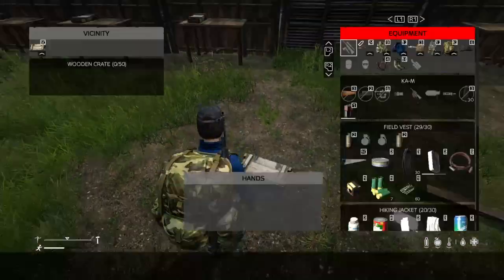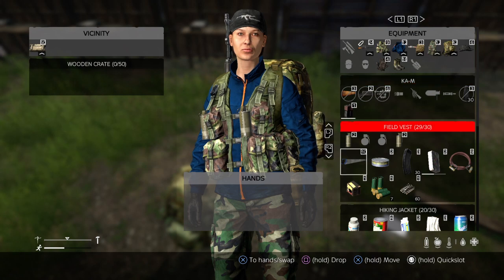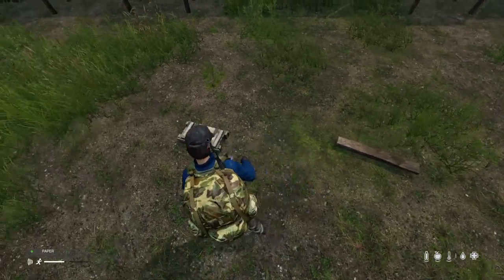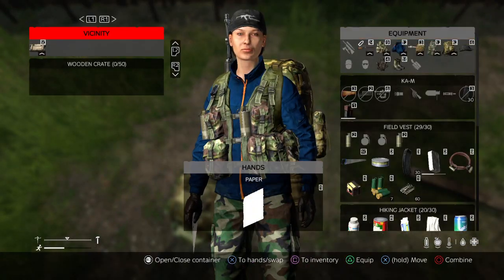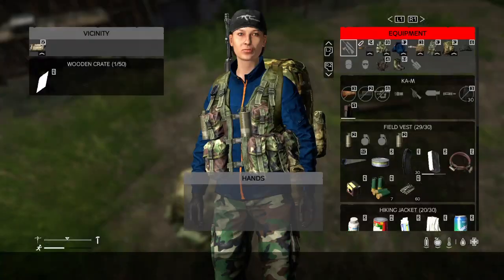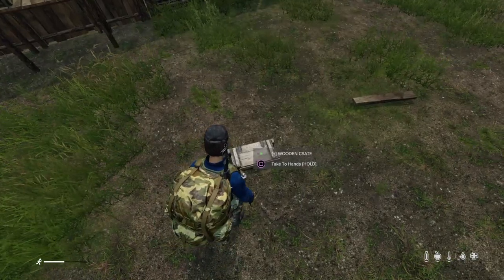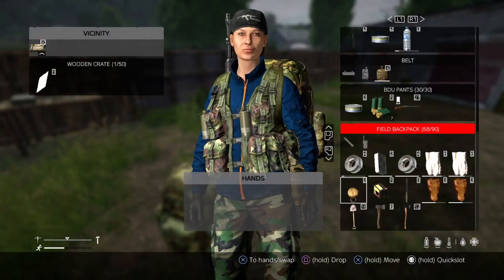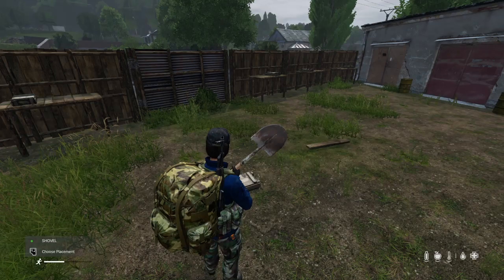Now whenever you've made a crate, you always want to put something inside it, because without something inside it could well despawn. But if it's got something inside, it's less likely to despawn. Once you've got a wooden crate, you can obviously store your stuff in it, or you could bury it.